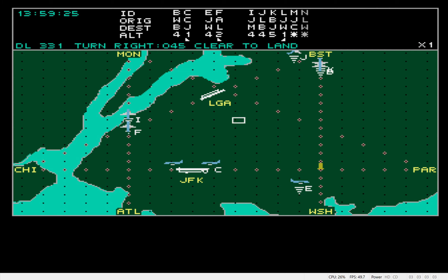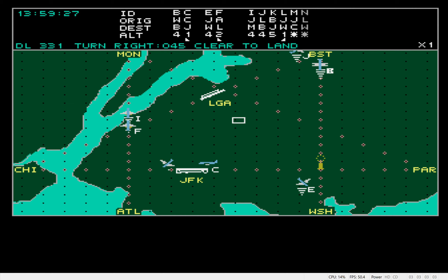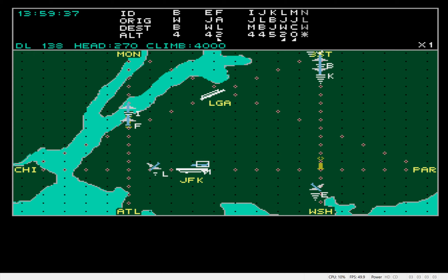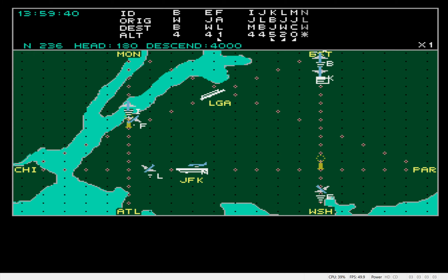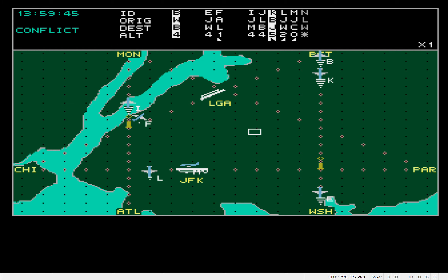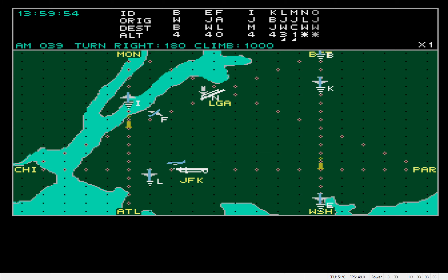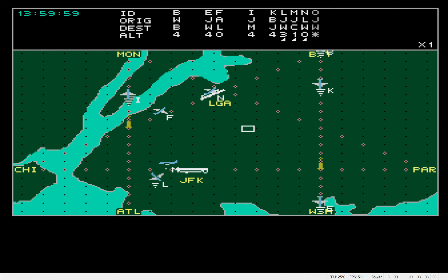November 6-2-8, head to 7-0, cleared for landing. Roger. Delta 3-3-1, turn right to 0-4-5, cleared for landing. Roger. Delta 1-3-8, head to 7-0, climb to 4,000 feet. Roger. November 2-3-6, head 1-8-0, descend to 4,000 feet. Roger. American 0-3-9, turn right to 1-8-0.